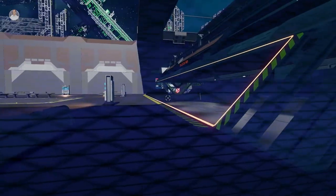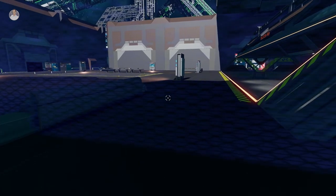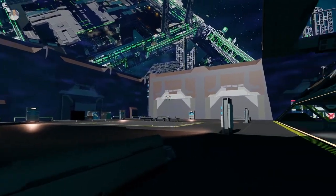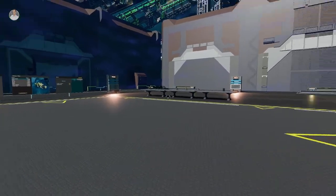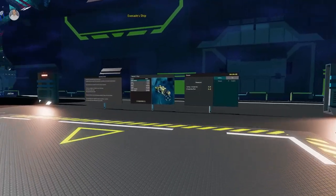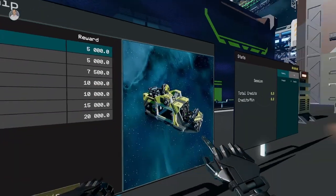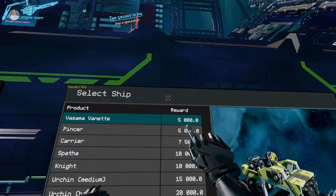Over here is a force field — this is a private instance. If you go in, people outside can watch but it becomes your private session. There's a collection area. These are how the ships look — different ones. In the tutorial they spawn in automatically; we're just going to do a couple to show off.